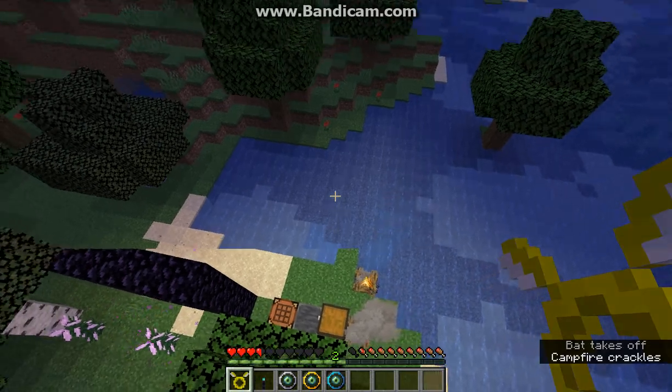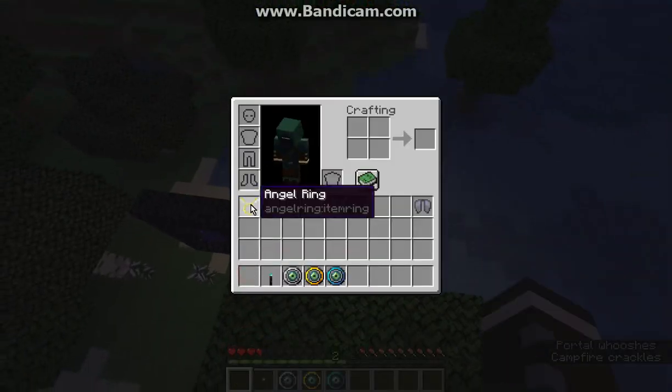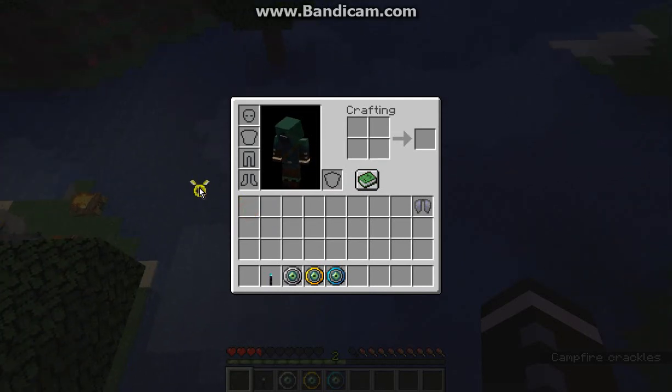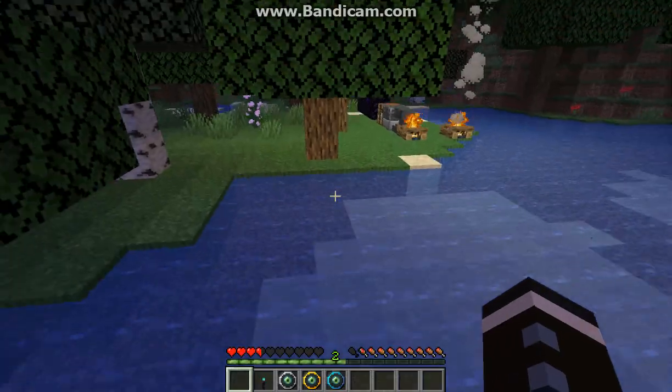So we'll just use it like so — drop it, negate fall damage — as long as I can put it back and forth in my inventory or hotbar, I'm still flying. If I remove it, obviously I'm in water so I don't take damage, but otherwise I won't be able to fly anymore.